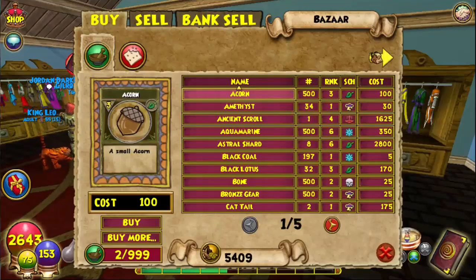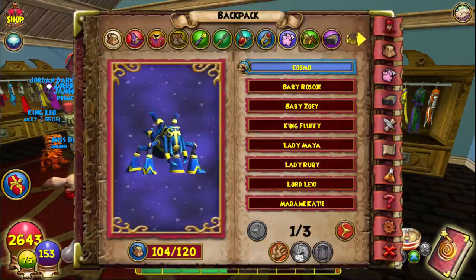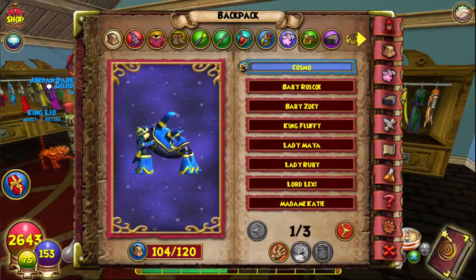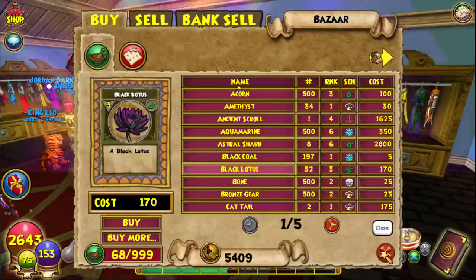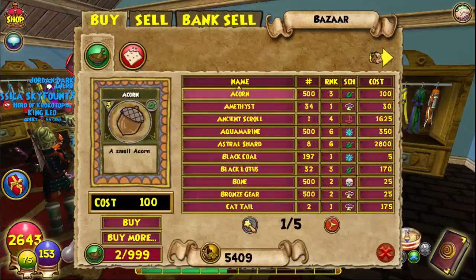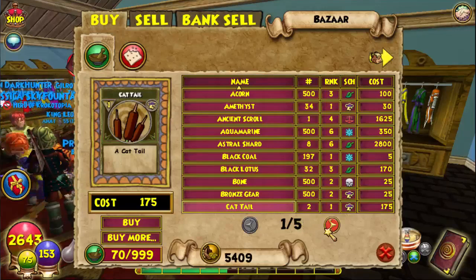The next obvious place for Black Lotus is the Bazaar. Black Lotus isn't really that hard to find. However, if you want to go hardcore, you can talk to the Mooshu vendor — he has a transmute recipe where you use reagents to create another reagent. You need ten orin and ten cattail in order to create one Black Lotus. Orin can be found pretty easily; cattail you can easily get in Marleybone near the Digmoore Station by changing realms.